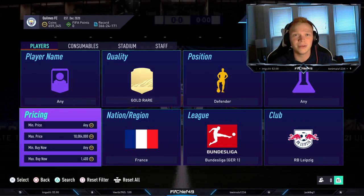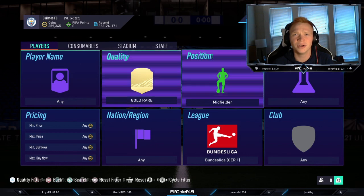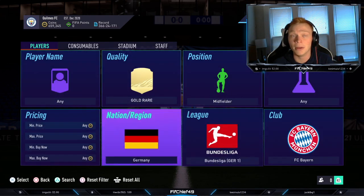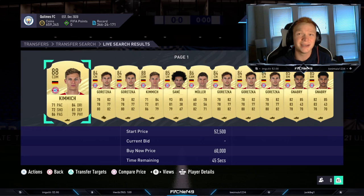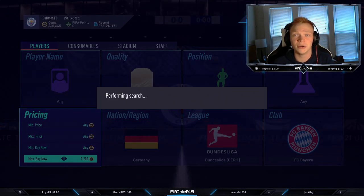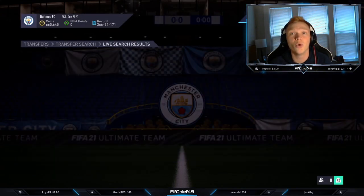Into our next method, we're going to a slightly higher budget filter. We're going to go Gold Rare Midfielder, Germany, from Bayern Munich. In this filter you're going to have Kimmich, Goretzka, Sané, Gnabry, Müller — lots of cards here. A lot of them are actually in Team of the Season, which means they're out of packs and their prices are going to be going up, which is good for this filter — it's going to make them more expensive.